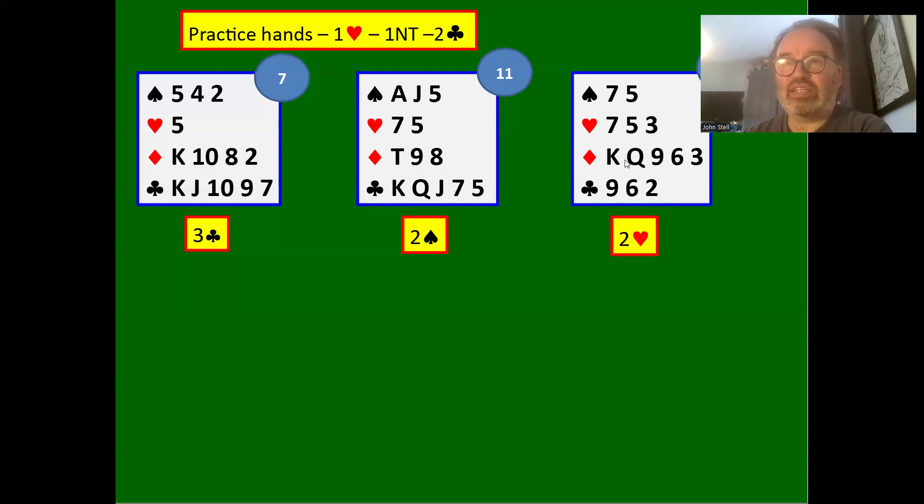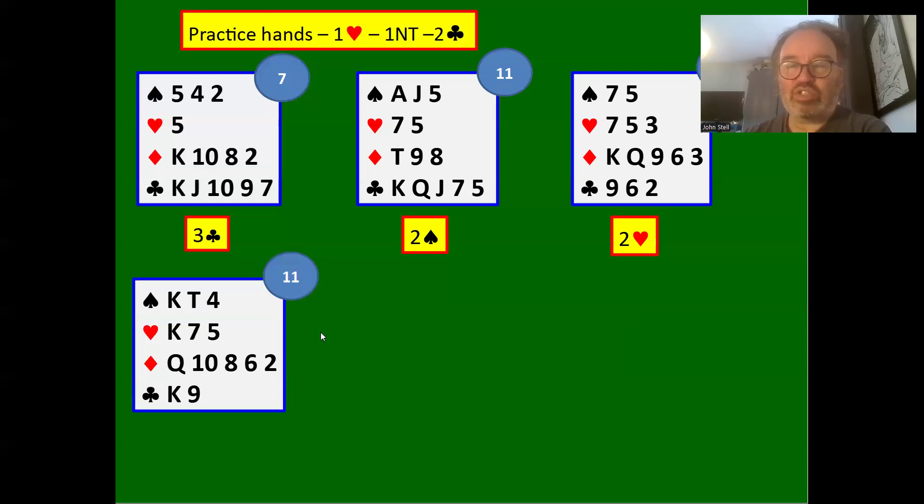Two hearts: here we've got a very weak hand — five points and three-card hearts. We're too weak to bid two hearts initially, but some people might argue this is still a two heart bid. We're going to bid two hearts to show it now. Partner doesn't know if we've got two or three hearts — it's not forcing or anything like that.